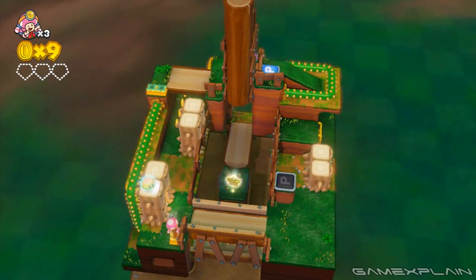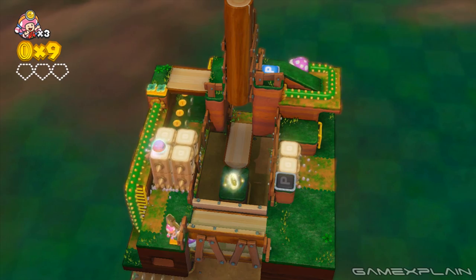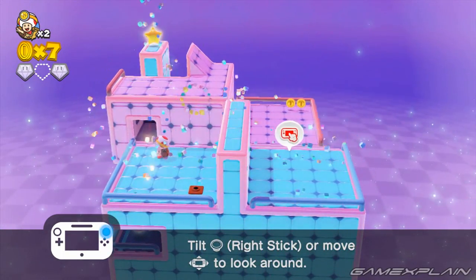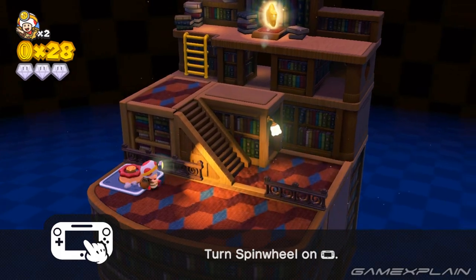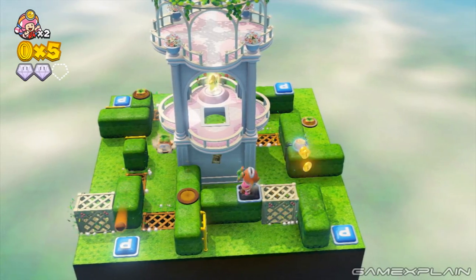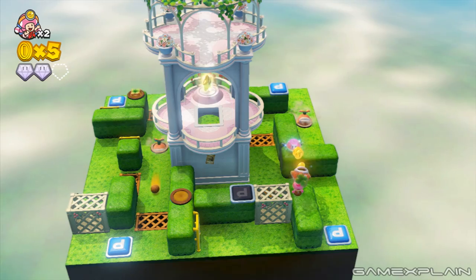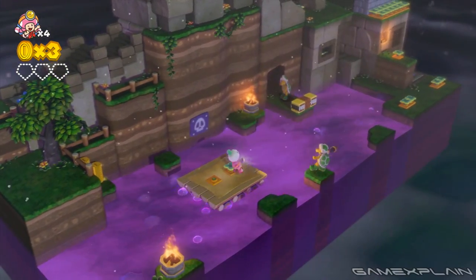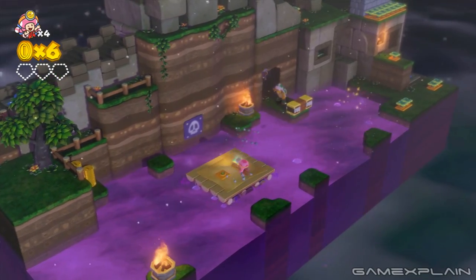Because Captain Toad can't jump, getting to the end of each level can be a real head-scratcher. Particularly when the levels involve elements like sliding entire sections of the world around, rotating half of the level, or navigating a series of gates that raise and lower with the push of a button. And that's just the tip of the iceberg. It's how Captain Toad mixes these puzzle elements with the more conventional platforming style of Mario games that really lends the game its unique feel.